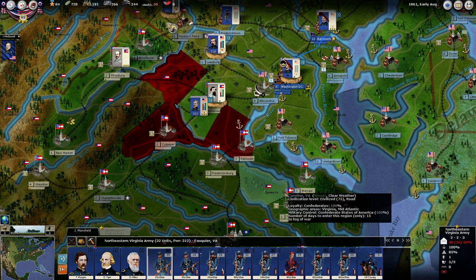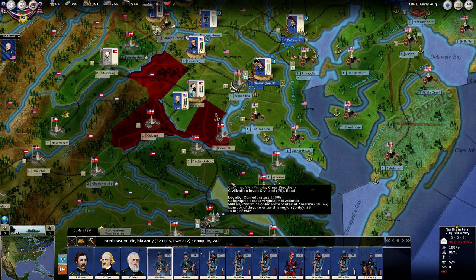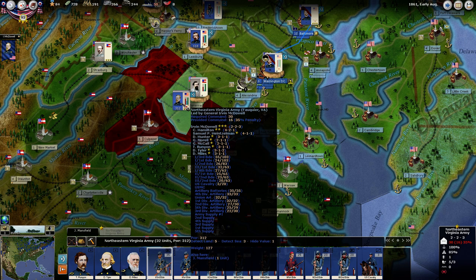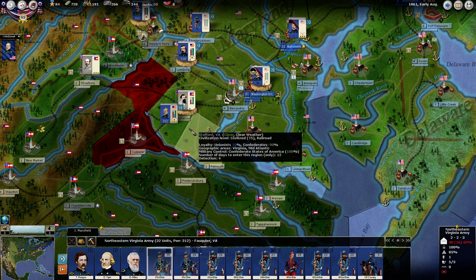Beauregard disappeared — we never saw what happened to him. He took some portion of that force before our battle and we don't know where he went. So he could have a force that can now counterpunch this unit. A unit with good cohesion and good power can hit us in this situation and we could take some serious damage. So we've got to get these guys out of here and recover this cohesion.